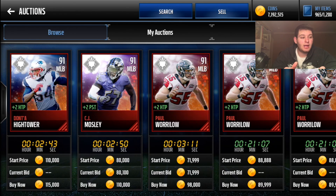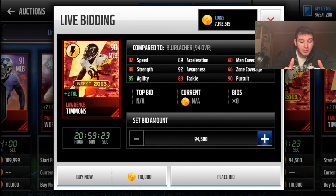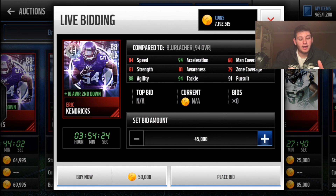For middle linebackers you can rock Hightower, Mosley, or Whitlow — two of them give hit power boosts; CJ Mosley is probably the best overall. Flashback Lawrence Timmons gives plus two tackle to everyone on the team — flashbacks are my favorite promos. Finally, Eric Kendricks headliner at 50k: 94 tackle, 94 acceleration, 84 speed — like a poor man's Luke Kuechly, always in the field every play. He also gives himself plus ten awareness for 91 awareness — honestly one of the best middle linebackers in the game.